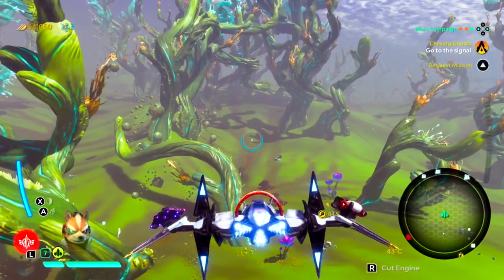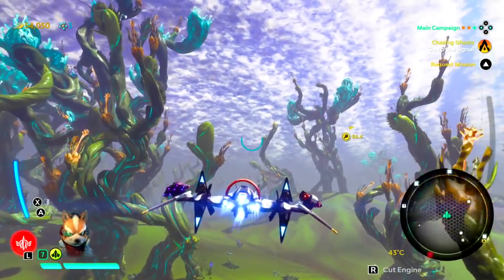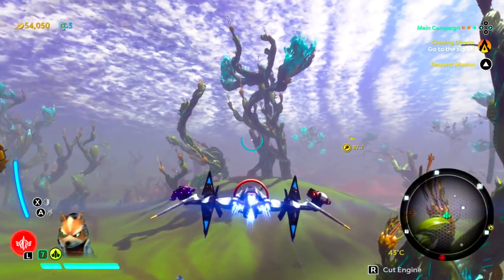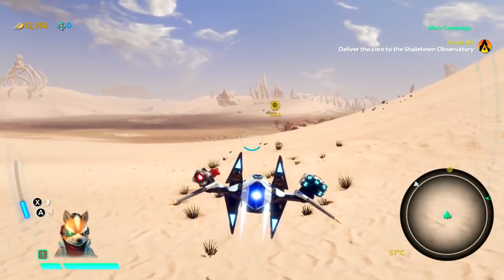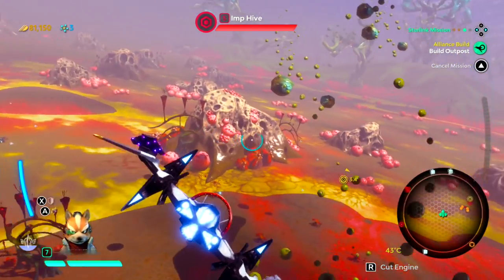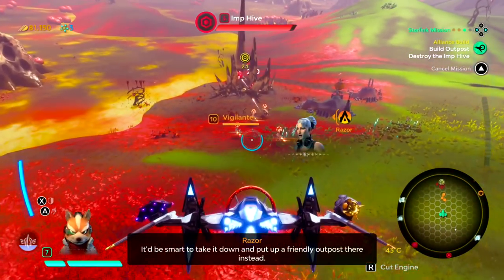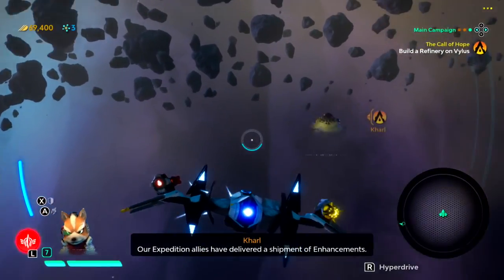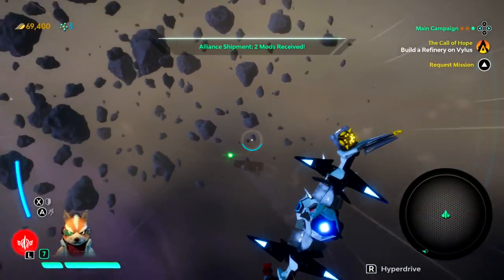The graphics on the Nintendo Switch version have some highs and some lows. There were times I was amazed, and other times I was a little disappointed. I hear the PlayStation 4 and Xbox versions are probably the best-looking graphically. But you've got to applaud Ubisoft for what they did with the Switch version — I was in awe, especially in handheld mode. On the big TV it ranged from quite good to okay.